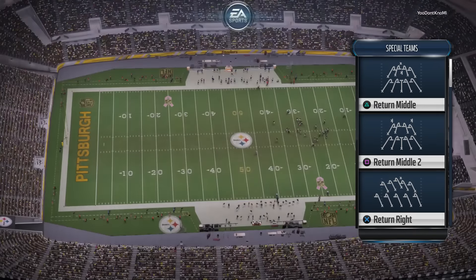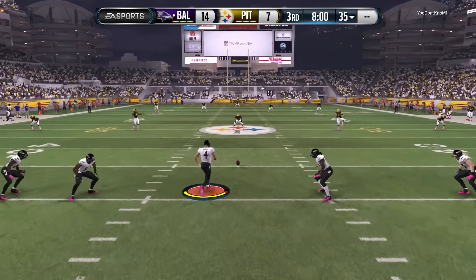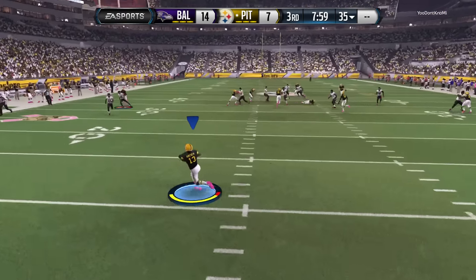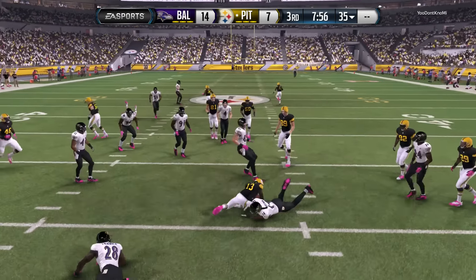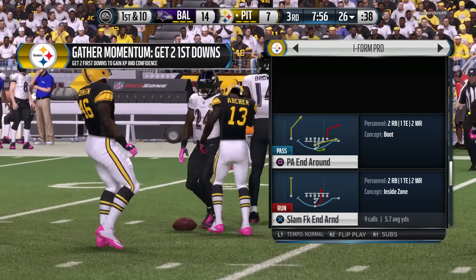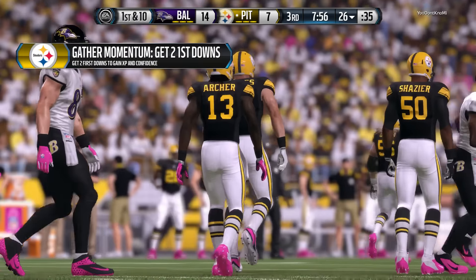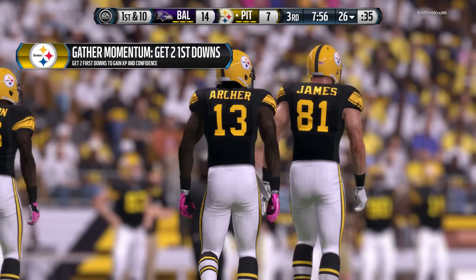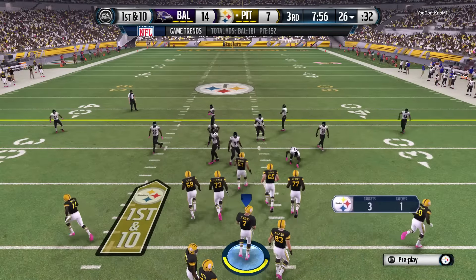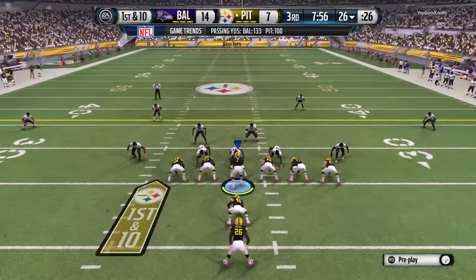The teams head to the locker room. The Steelers got absolutely nothing out of their previous possession, and here they are back on the field. Another three and out would be very demoralizing to this team right now. It's going to be demoralizing to the offense, but the defense needs to sit on the sidelines and get a little rest — there's a lot of pressure on this offense right now.